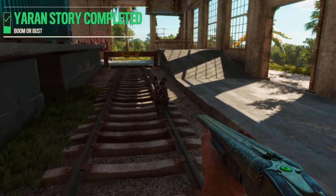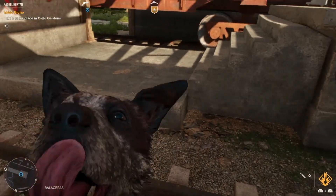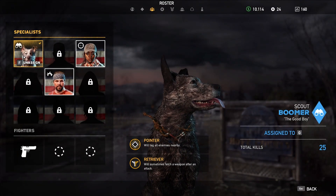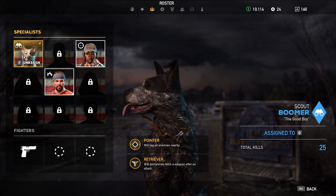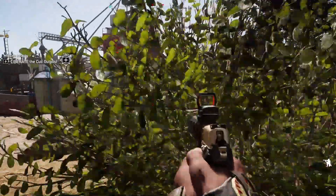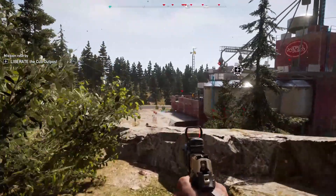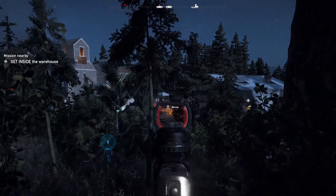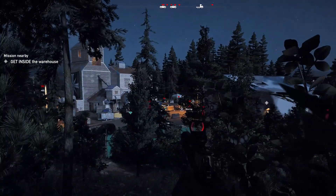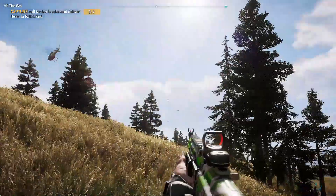Let's start with a comparison of Boomer's skills between both games. Taking a look at Boomer in Far Cry 5, he has a mix of abilities. From the roster menu, you'll see he has two main ones: Pointer and Retriever. Pointer allows Boomer to tag nearby enemies, so you can think of him as a personal UAV or recon. It's very useful especially in the early game where you don't need binoculars to spot people — you can literally send in Boomer and he'll do all the work. Boomer can also mark animals, which is useful if you're trying to farm skins to upgrade your character.